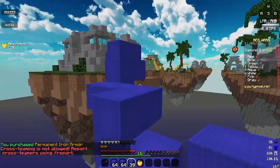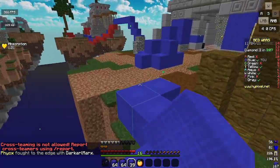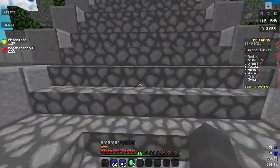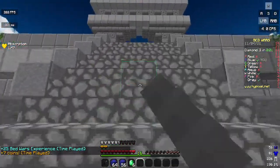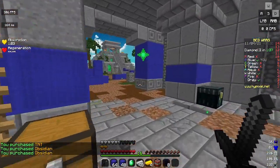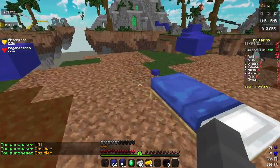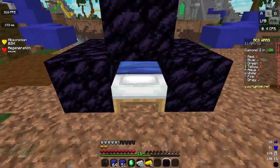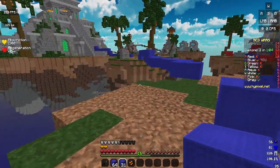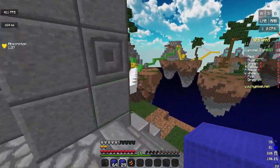Yellow is fighting white, and white is kind of destroying him, so I think I'm just gonna go to mid and get obby. Obby doesn't make me invincible by any means, it just helps me a ton so I don't lose my bed.